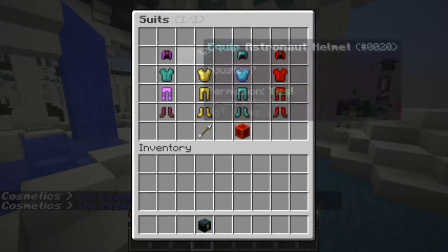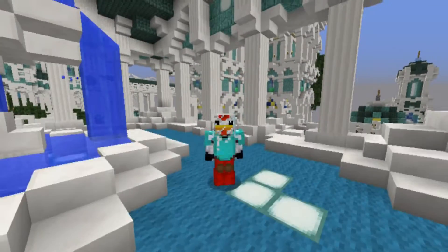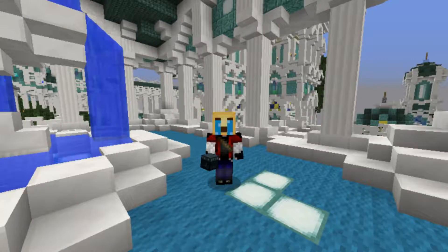Then you have suits. The suits are basically just different colored armor that you can equip to your player. The last thing in the menu is emojis. These are just like hats but have a little animation.